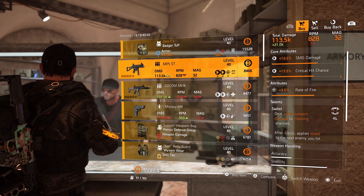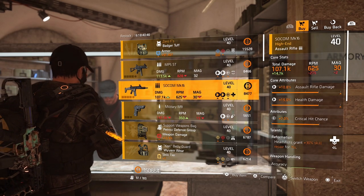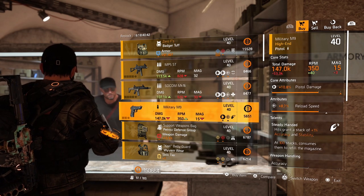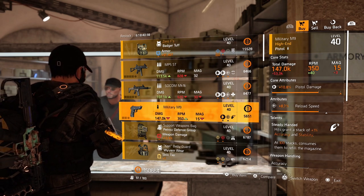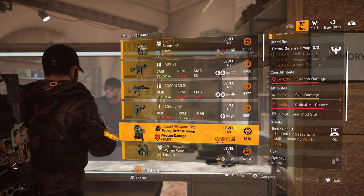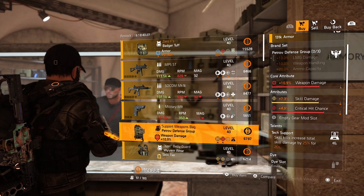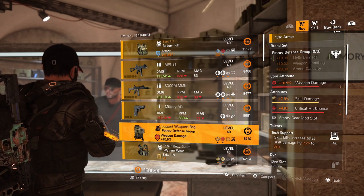The guns aren't that great. Only buy them if they have very good rolls, same for the pistols. Not great — you're not using them that much, so just farm in the open world. Backpack from Petrov could be nice. Tech support on there, 7.3% skill damage, 4.9% critical hit damage, and 10.9% weapon damage. Could be nice, but in my opinion too low to buy.